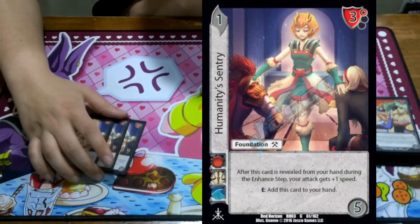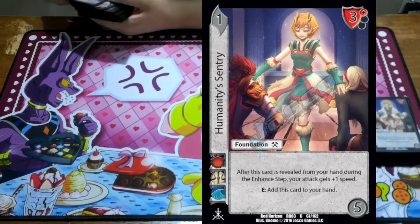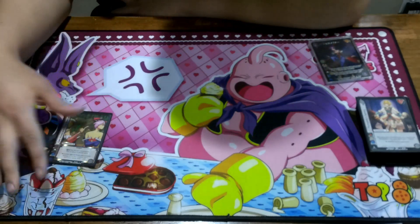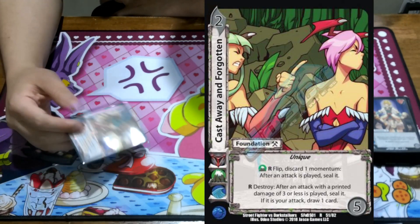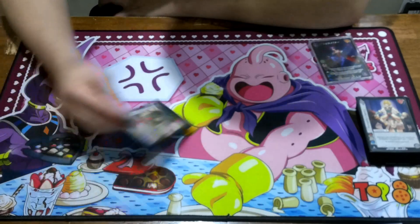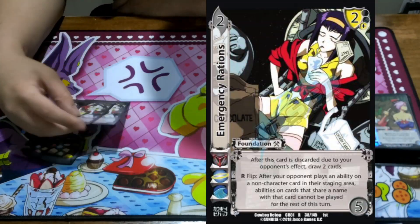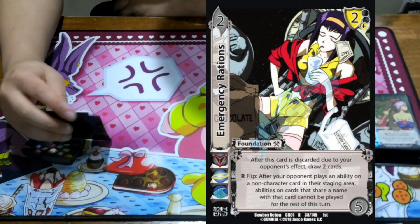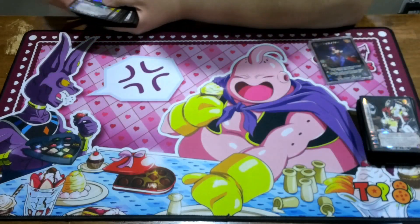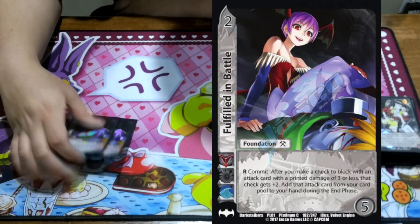I'm playing 3 Humanity Sentry — spam, 3 high block. You can add your hand just to pick up blocks, which is mainly what I add it for. 1 Cast Away in Forgotten — discard momentum, flip, seal. Does the same thing Lilith does; we're just trying to turn off our opponent's attacks. 2 Emergency Rations to turn off Admissions Fees and stuff like that — just turn off cards we don't want to deal with all day. All of our attacks are 3 damage, so we play 2 Fulfill in the Battle to pick them up after we block.